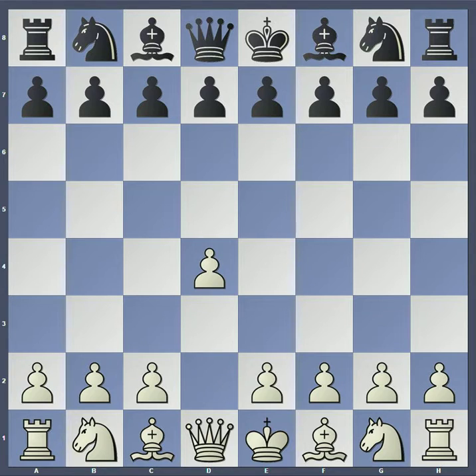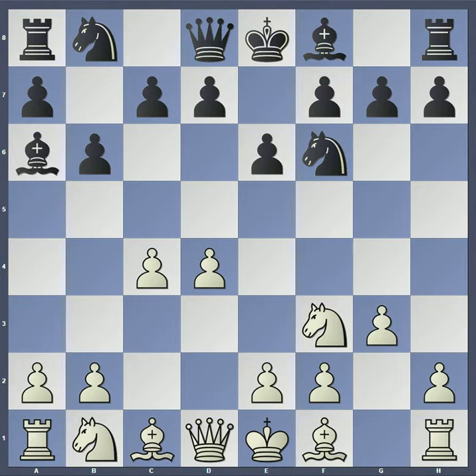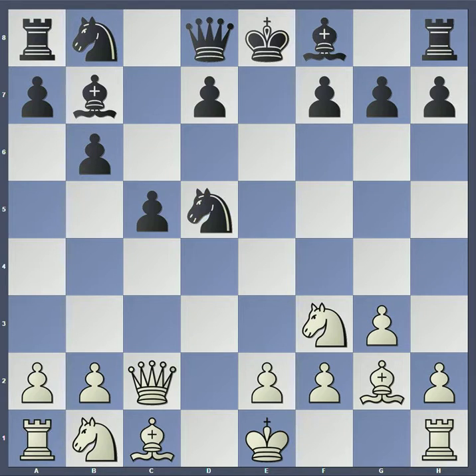We have d4 by AlphaZero, knight to f6, knight to f3, e6, c4, b6, g3, bishop a6 hitting the c4 pawn, the queen comes out to c2 to defend it, c5, and now d5 by AlphaZero. This does give up a pawn, but white will have compensation after e takes d5, c takes d5, the bishop comes back to b7, bishop g2, knight takes d5.